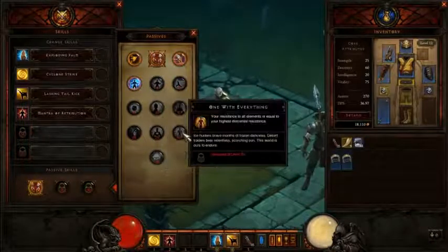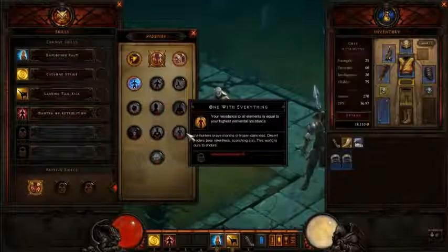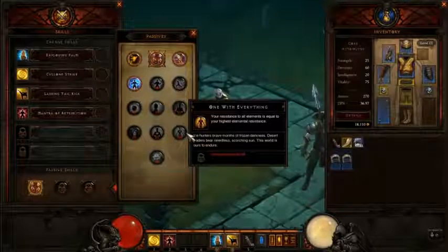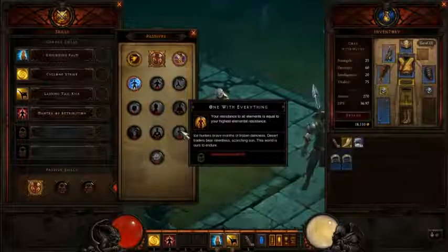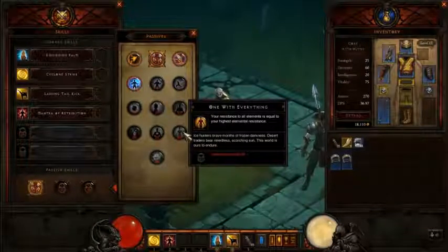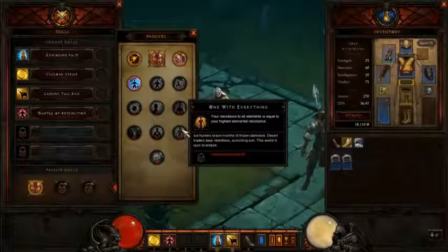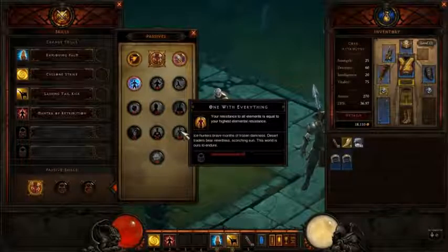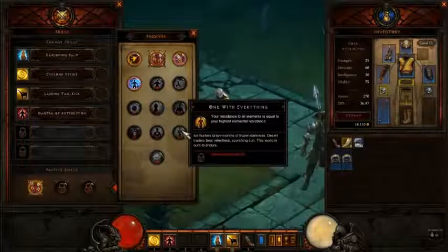Moving on to One With Everything. Your resistance to all elements is equal to your highest elemental resistance. So whatever elemental resistance you build up — whether it's frost resistance, fire resistance, or electrical resistance — whatever your highest resistance is, all your other resistances equal that. You can focus into one resistance and build all your resistances with this passive, which is really useful for dungeons where you'll need to stack resistances, just like in Diablo 2.